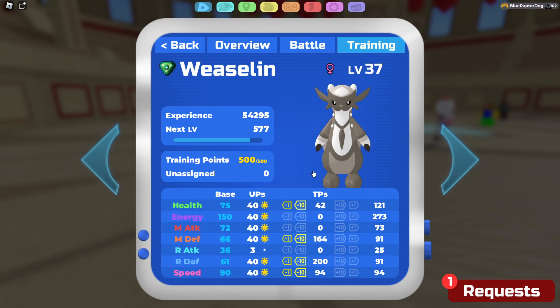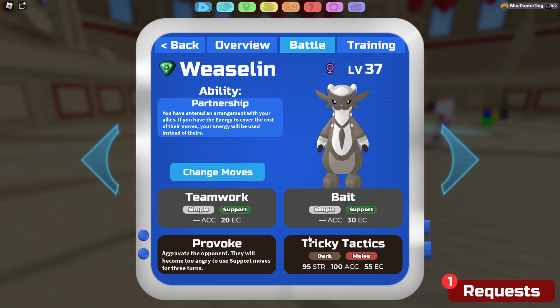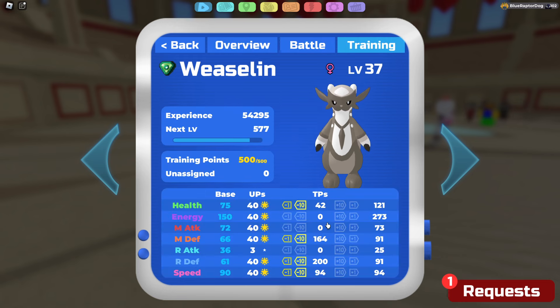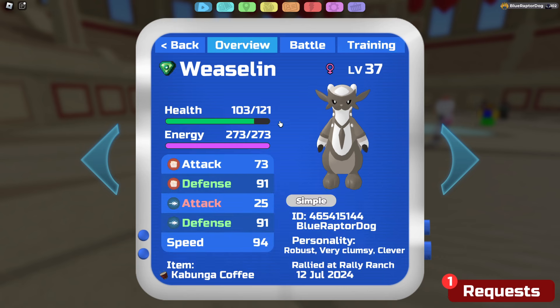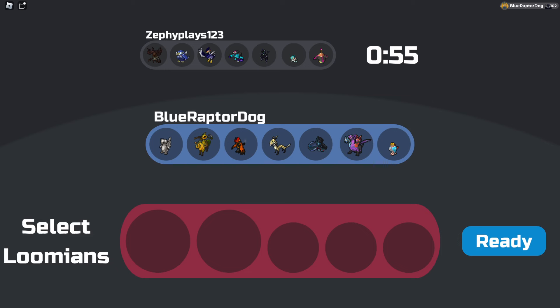For the TP we're running 42 in health, 164 melee defense, 200 range defense, and 94 speed — just so it can be as bulky as possible and live as many hits as possible. The speed is just so it can help with Teamwork and Bait. You could probably run some into energy but that's really up to you. Anyway, here's the team — let's hop into the first battle.